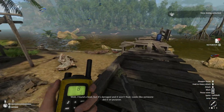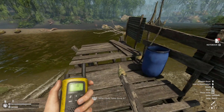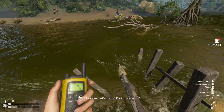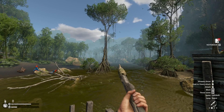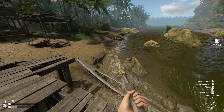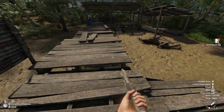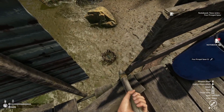I found a boat, but it's damaged and it won't float. Looks like someone did it on purpose. 'Who could have done it?' The tribesmen? Maybe — if not them, who else? I think I see something over there — that looks definitely like a house or a hut or something. And I think I see a turtle over there. Oh, a four-pronged spear! There's also a little fish trap there — that's pretty cool.